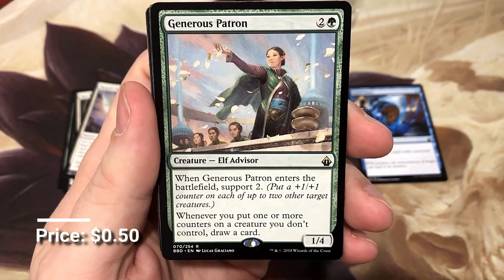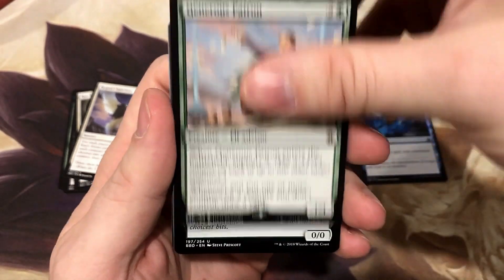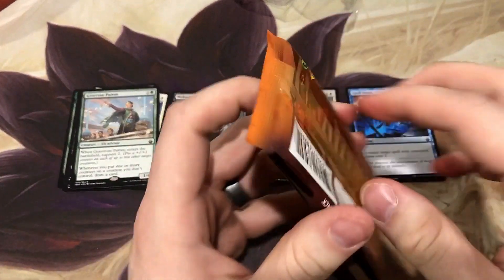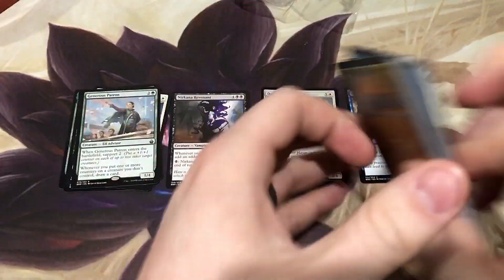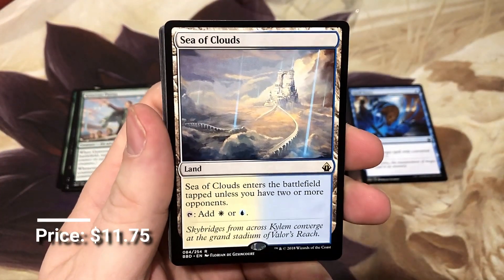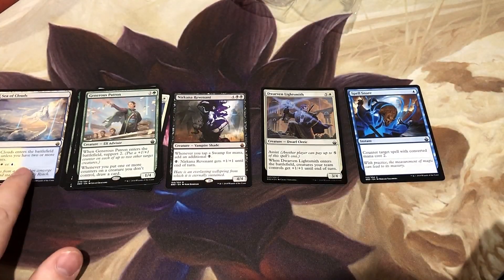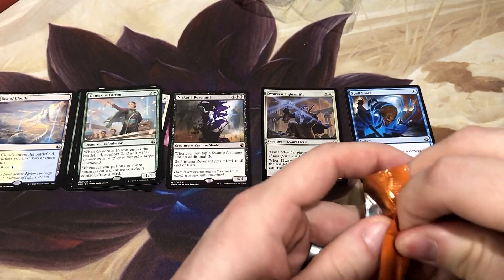We've got the Generous Patron — this could be you at Patreon.com slash Booster Therapy; at least go out there and check it out. We got the Sea of Clouds. More than anything, would love to hit the complete land cycle. Sea of Clouds is one of the lower-priced ones, but at this point I think all of them but one are over $10.